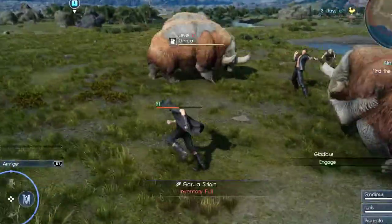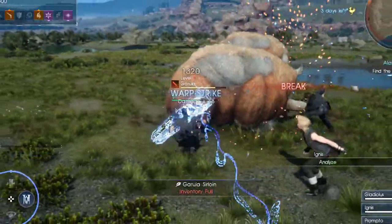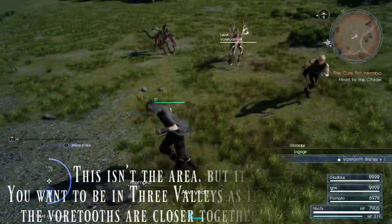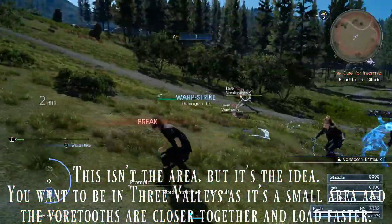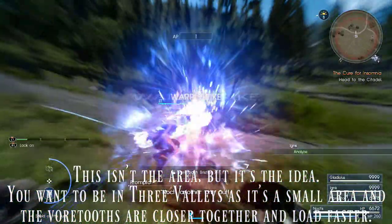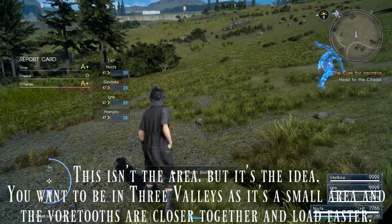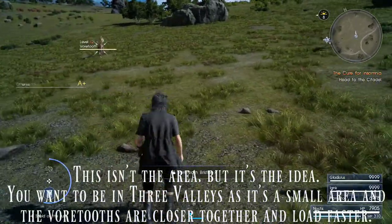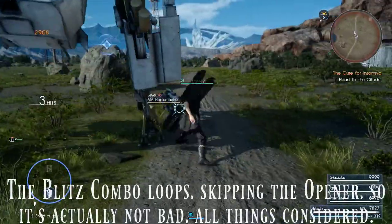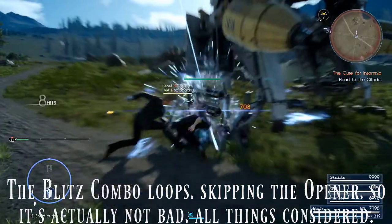The Warp Strike for this shield is noteworthy not because it's a good attack, but for some metagame application. By combining it with the Monster Summoning Whistle and the Three Valleys location in the Leide region, you can quickly summon Leak Vortus, which easily die to the AoE effect on the Shield of the Just's Warp Strike. Any Warp Strike kill grants you 1 AP, which makes the shield great for farming AP. In combat it's okay, but it doesn't do a lot of damage because of the negative 100 strength. This weapon has no unique attacks, but its Blitz combo is decently fast if you need to use it — way better than the shield class, at least.